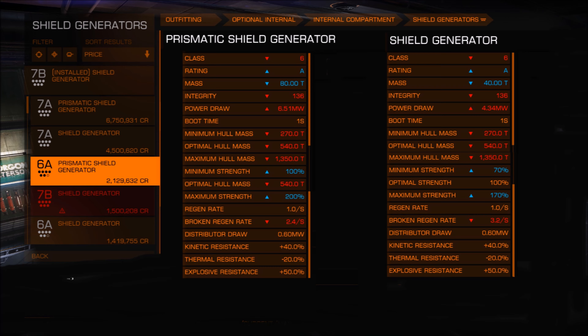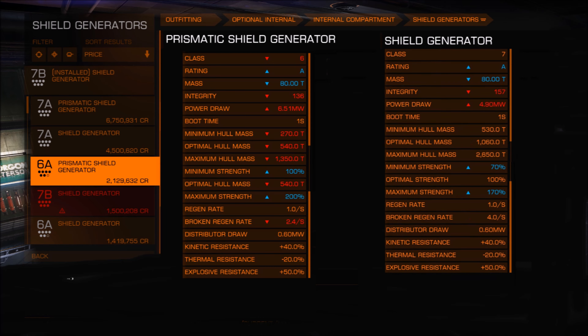Now let's look at a cross-class comparison: a class 6A prismatic shield versus a class 7 standard shield. The mass is exactly the same, and the power draw is actually even lower on the standard shield than the prismatic. The shield strength on the prismatic is probably a little bit stronger, but there isn't miles between them — and that's a class 6A versus a class 7A.